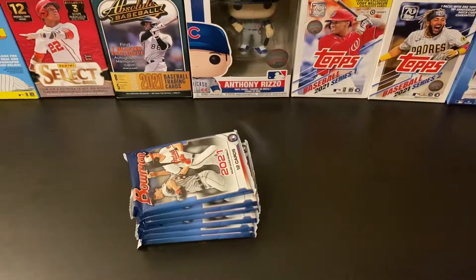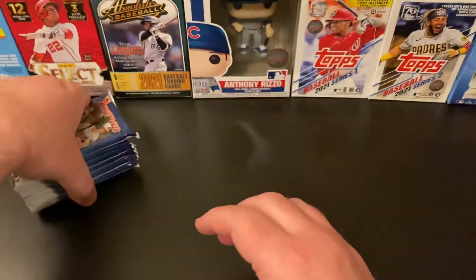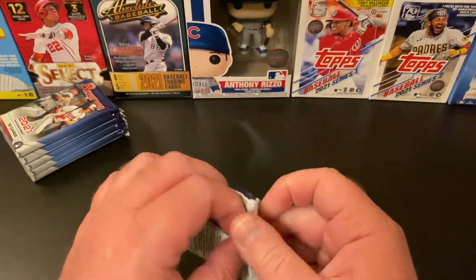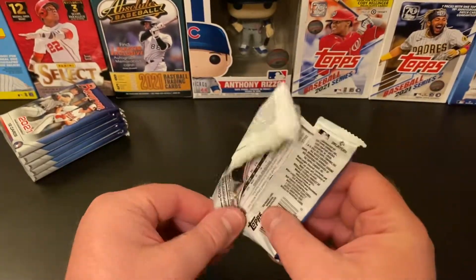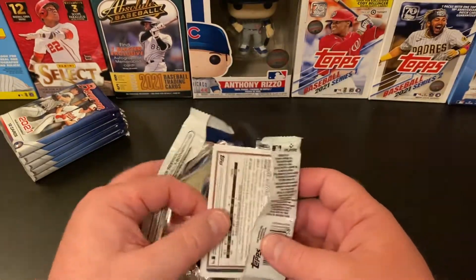Setting this aside, we've got our six packs and we are good to go. Let's get rolling. If you watched last night's video — or if you haven't, check it out — I opened a hobby box of 2021 Stadium Club and pulled a monster Hall of Fame auto.